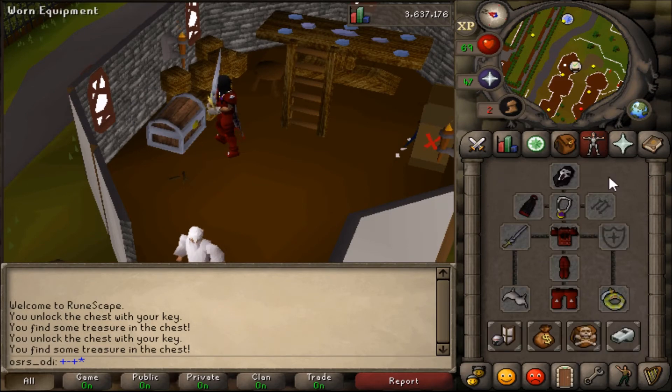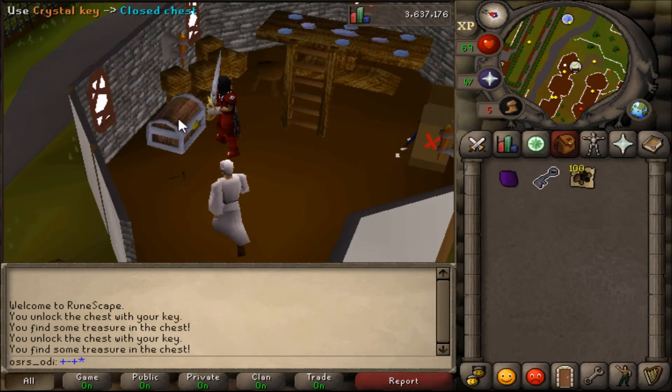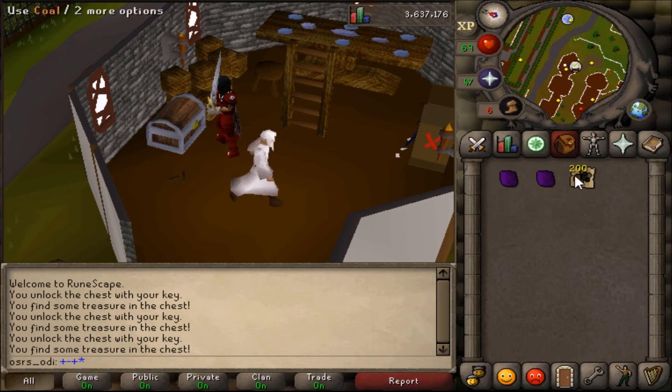Coal and Uncut Dragonstone. Uncut Dragonstone will come in every one of these chests. Oh, this is profit as well! Let's see what we can get from the third chest. Oh, the same one!